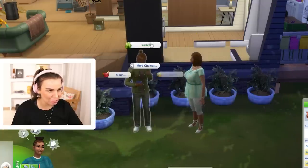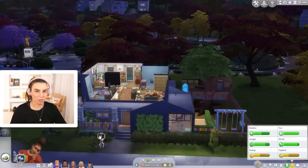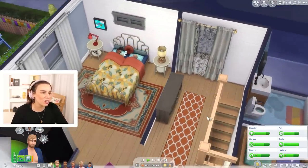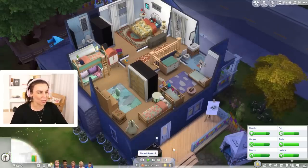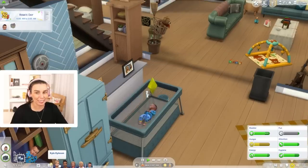Why is this guy always here — please leave! DD, tell him to go home. Okay, everyone's in bed. Oh wait — Kyle's not in bed. Oh that's cute, Rose is in bed with mom! Well Kyle can maybe sleep on the bunk bed. He's not sleeping too well at the moment, which is pretty fair. Oh, rebate day! Today would be a really good day to move actually, because then we could get some rebates on some new things.